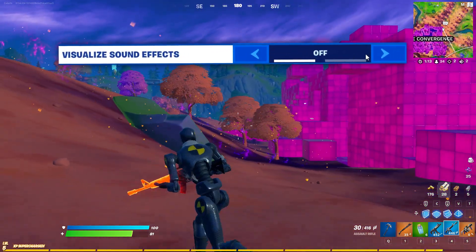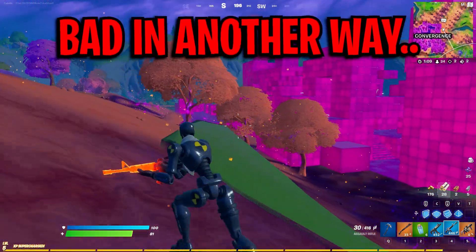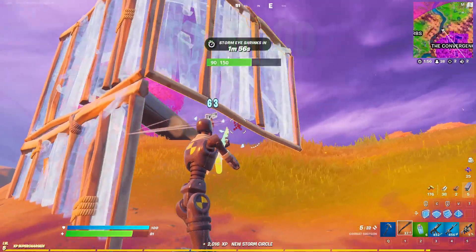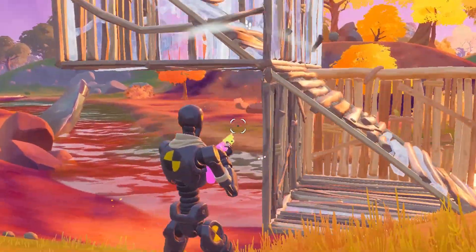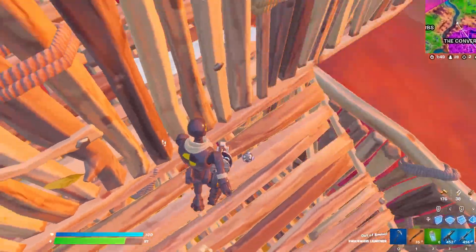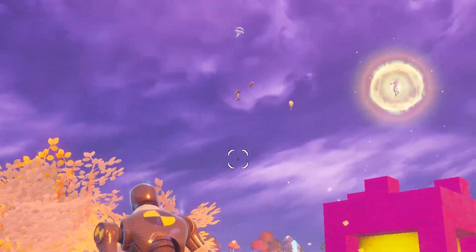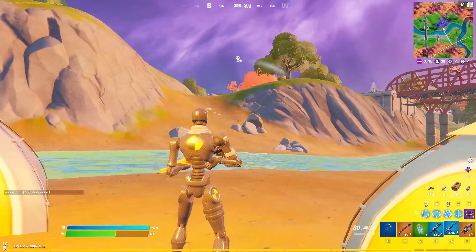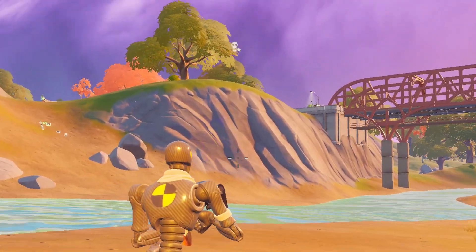Getting straight into the changes — for the old version of Visual Audio, this was basically good in one way but really bad in another. The good thing was you got a visual radar indicator at the top of your screen which displayed where certain sounds in the game were coming from: things like player footsteps, player gunshots, vehicles, and even chest sounds. You could literally locate and pinpoint where they were coming from with a glance.